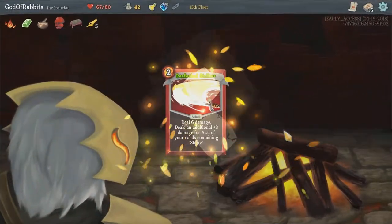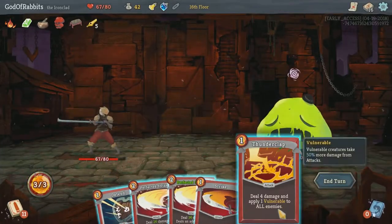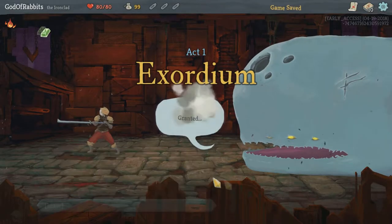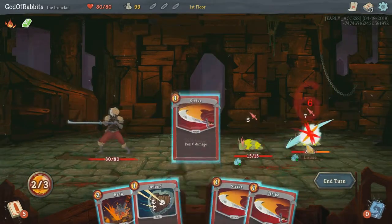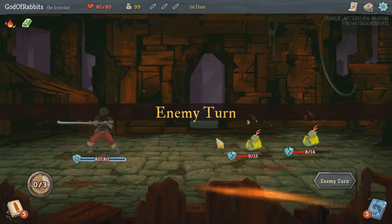Now let's talk about gameplay. You're going to want to use the Ironclad character for this run, as he's the character that's best equipped for speed play. Choose a starting gift from Mr. Space Whale and you're off. Pathing is something you're not going to have a lot of time to deliberate on. You want to minimize the amount of fights you have, so picking routes with a healthy mix of question marks, bonfires, and shops is paramount.